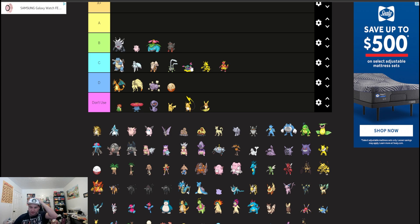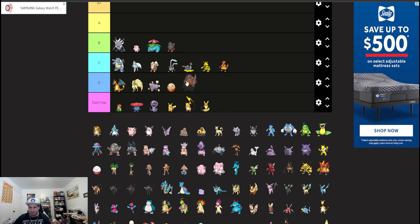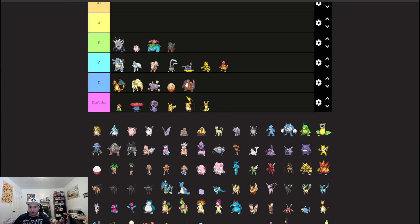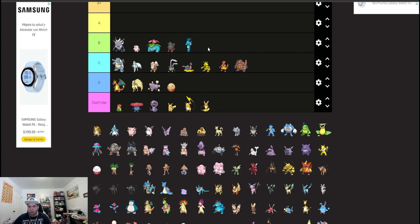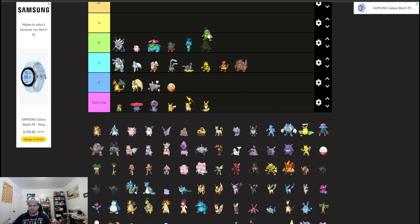People thought about Rhyperior coming back with Terastallization taking away its four-times weaknesses, but there are a lot better Trick Room attackers available now that make you shy away from that. I'm putting Kingdra in low B just because rain is so good — I miss Politoed. Kingdra and Politoed is something that could come back, but we'll have to wait and see how the meta shifts.